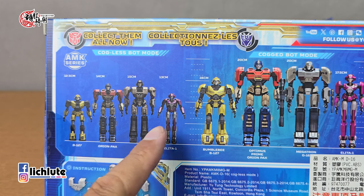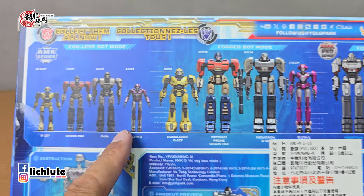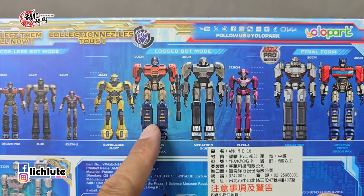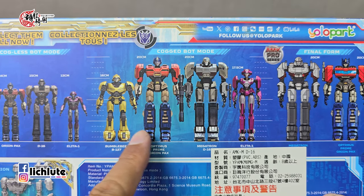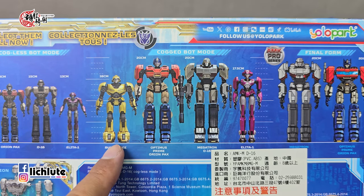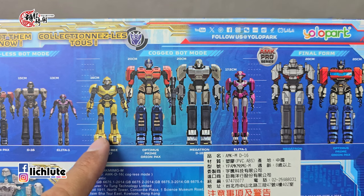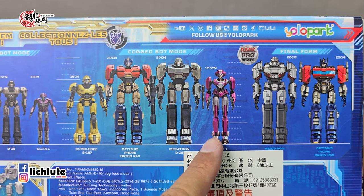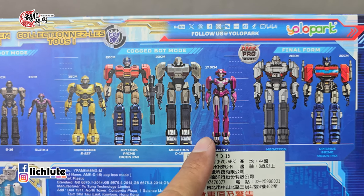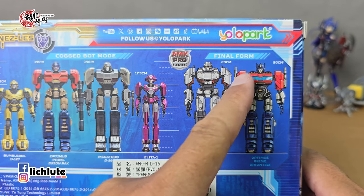盒子对玩具的尺寸大小做了非常详细的介绍。D16比Optimus的话高了一公分的身高，其实在动画里这两个人身高看上去几乎一模一样。这个系列价格都是台币在450到500块之间，买D16是不是最划算？进入到第二阶段的话就是回到了标准身高的20公分，这是先前Yolo Park系列的标准身高。比较意外的是这个Elita One它的身高比Bumblebee还要再高一些。